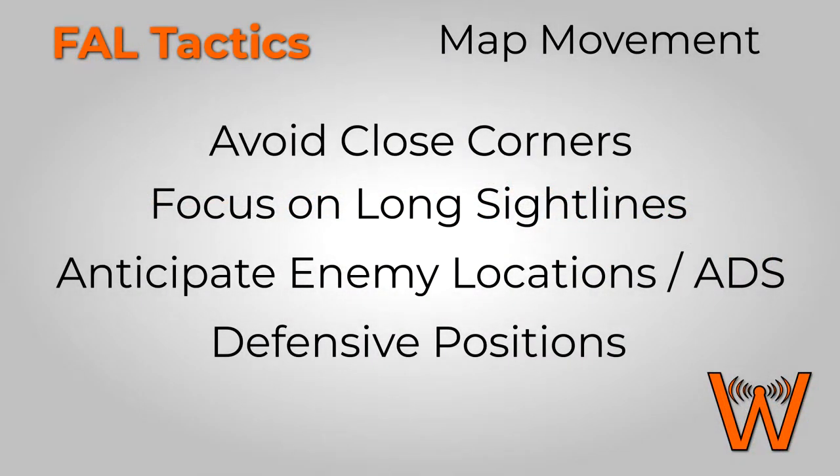When discussing map movement we're going to cover four primary categories. The first is avoiding close corners. Since the FAL is a high damage, semi-automatic, more long-range weapon, we're going to talk about how to move around the map to avoid accidentally getting into close quarters engagements.